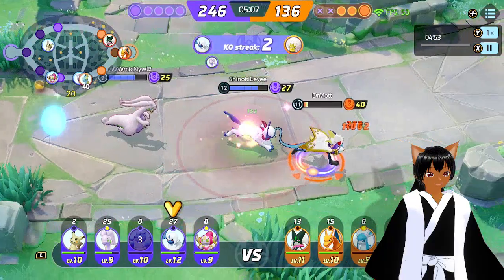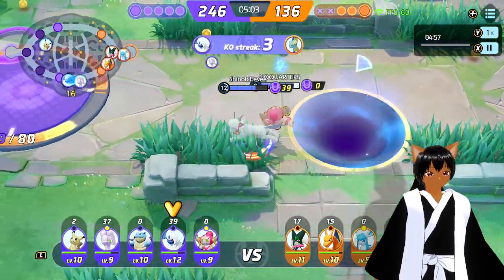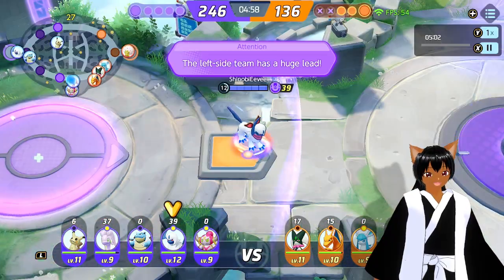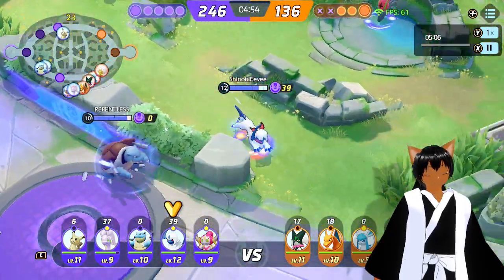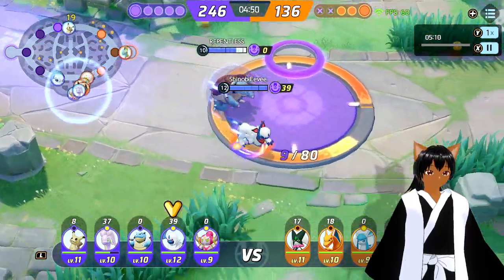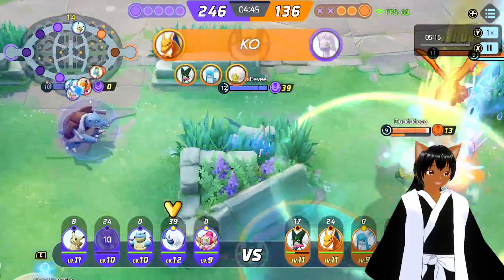Blastoise pretty much takes care of that objective and they try to pull off one of their signatures pushing toward our goal but it doesn't pan out for them. Another triple kill on the books — that's the third triple kill now. As of right now we are at 11 kills, doing our job, looking good. Bottom objective comes up and I go around to try and get behind them.